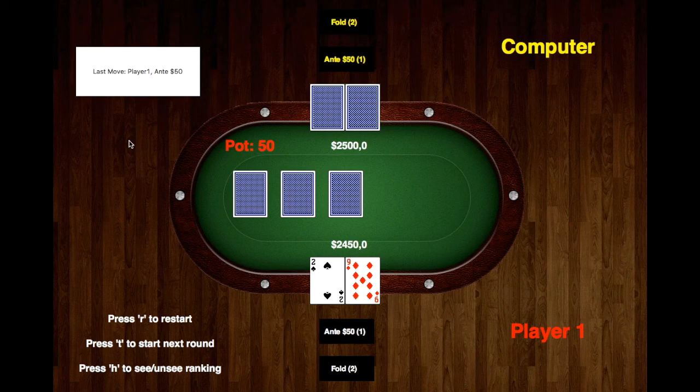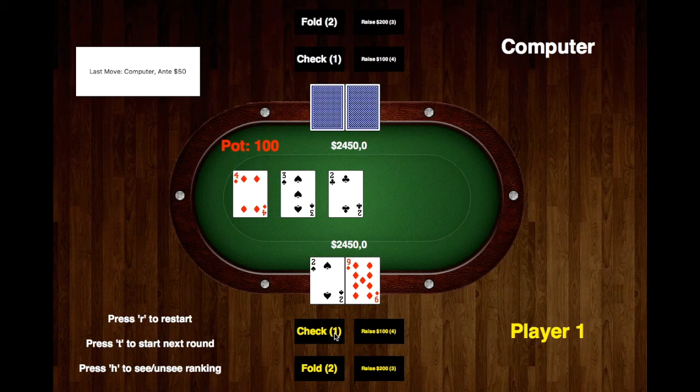We can press H to see the ranking anytime we want. I'm just going to ante here. Notice on the top left, this little box shows us the last move that was played — as you can see the computer ante'd, because that was the last move. I'm going to check right here. And as you can see we already have a pair, and the computer checks, so I'm just going to check again.